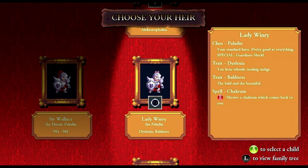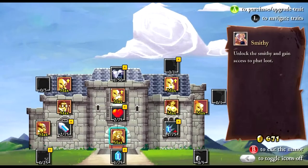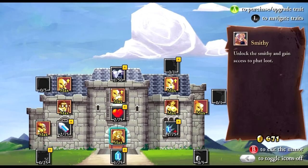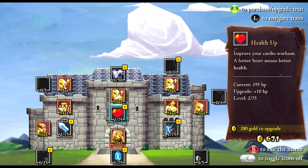We've got a knave with electrophobia, a paladin with dyslexia and baldness, and an archmage with OCD and dextrocardia. We're actually going to choose the archmage because dextrocardia reverses your HP and MP pools, which might actually be very interesting.